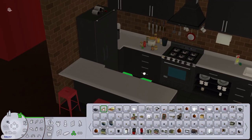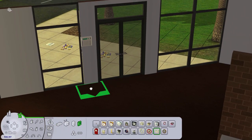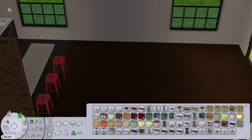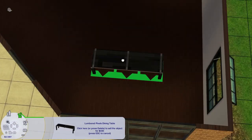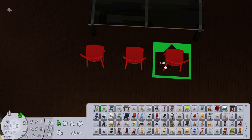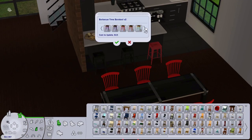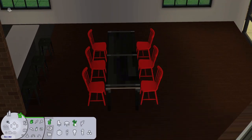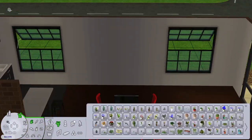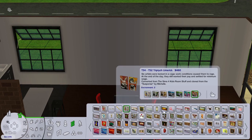I've given him an actual kitchen. In his original house he literally just has a toaster oven — which I forgot to put back in this build, so I'll need to add that — but I wanted to make sure he has a fridge, a cooker, and things like that. Don works in the medical career, so he's not going to be stupid when it comes to food. He might end up eating a lot of TV dinners, but at least he's got the option to cook and entertain ladies.